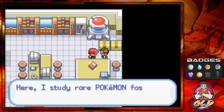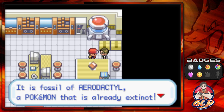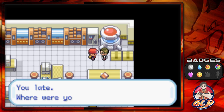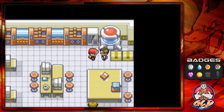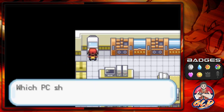Now let's give him the Old Amber. 'That's an Old Amber — it's a fossil of an Aerodactyl, a Pokemon that is already extinct.' We revive it, step outside again, come back, and he's revived our Aerodactyl. We are not going to nickname this Pokemon.